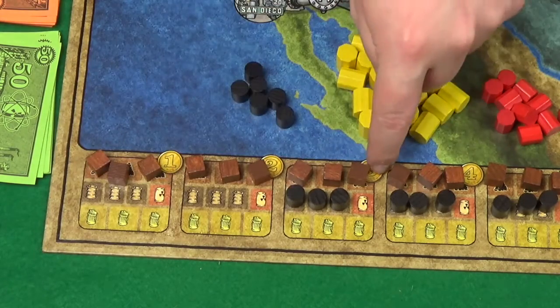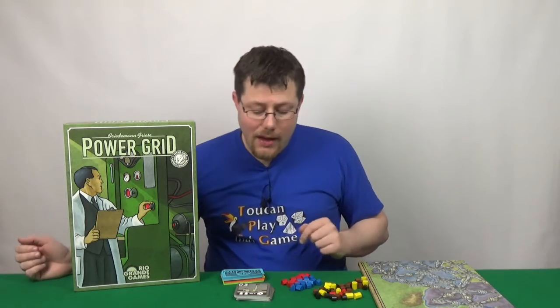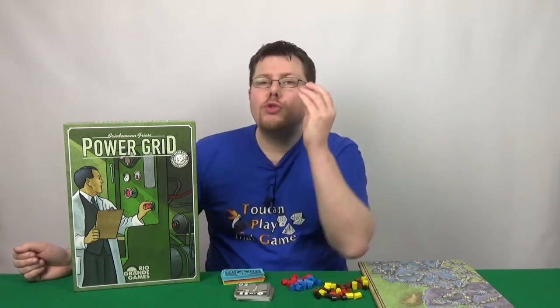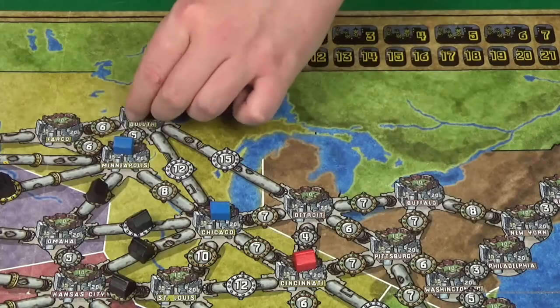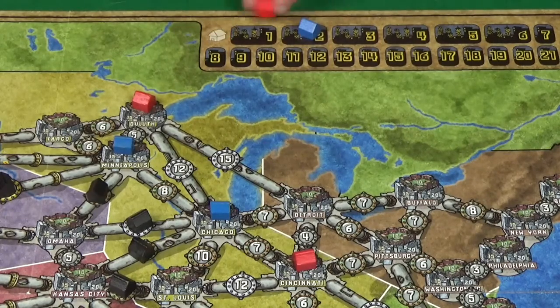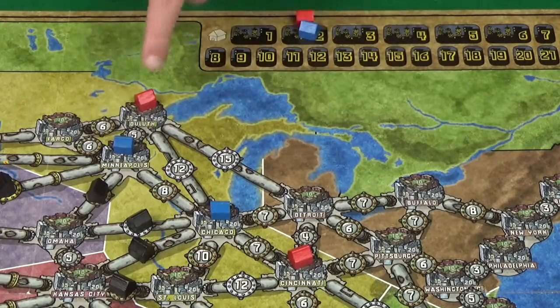Which are these lovely things here — and these will be in the market. Once you've done that, you're then able to purchase connections to cities. So this is where you place one of these little building things to show you are able to power that city if you can produce enough power with your plant.